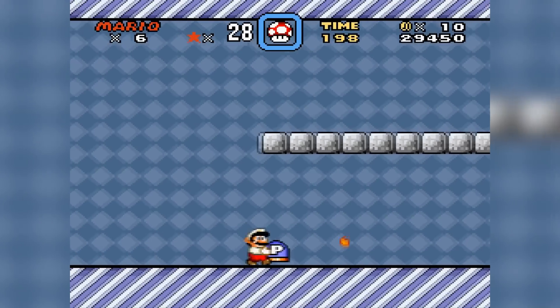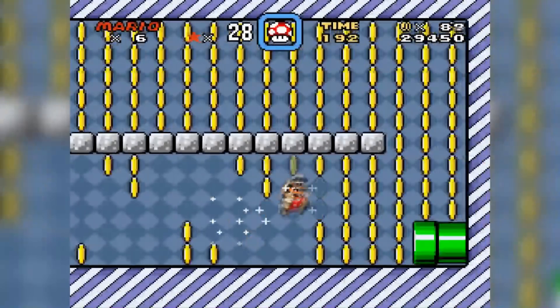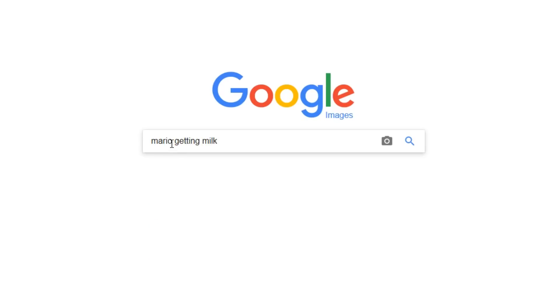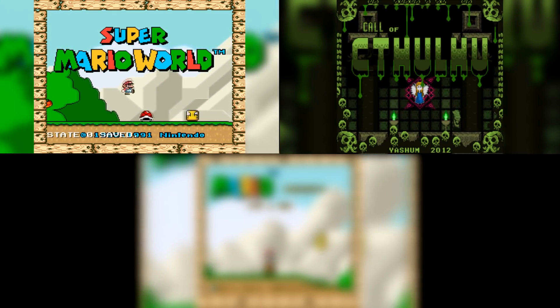Now, if I was to cover all the hacks I played back in the day, we'd be here forever. Mario ROM hacks are like a rabbit hole I can milk endlessly for video ideas anyway, so I'm going to pluck 3 for now and return with more at a later date. All 3 of these hacks can be beaten in under an hour, and let's get started.